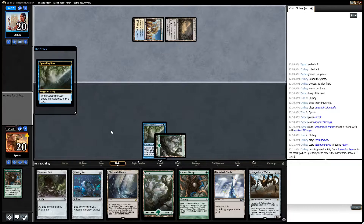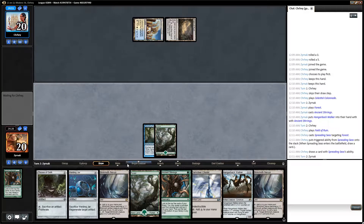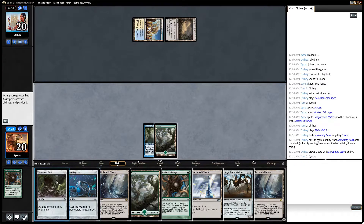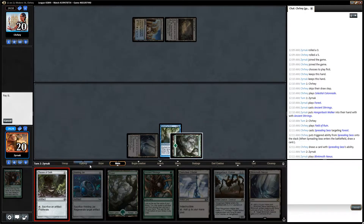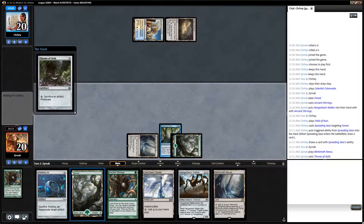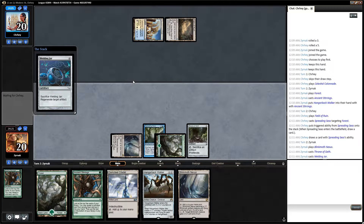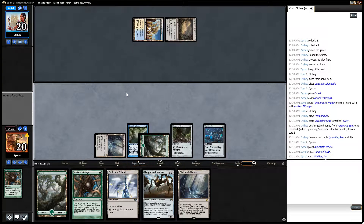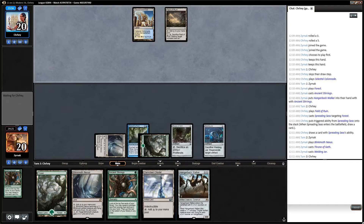Oh no, the Spreading Seas. I am so sad. I'm gonna play the Throne of Geth so that if when he paths my Hangerback, I can sacrifice it in response to still get the counter. Getting a land is not the end of the world, but I do have a lot of land so I don't really need more.